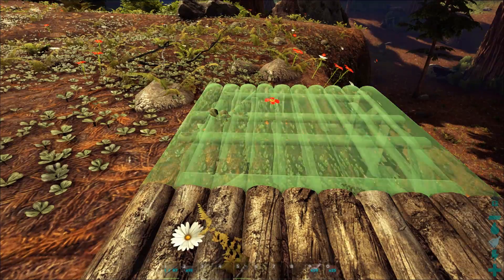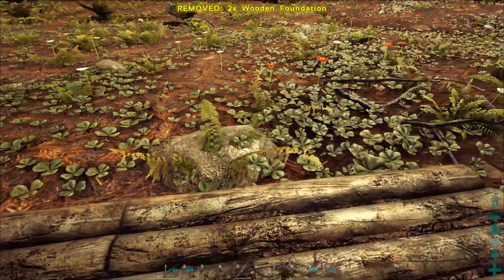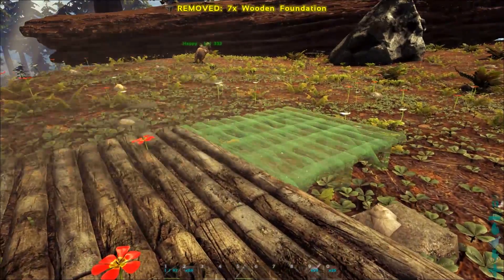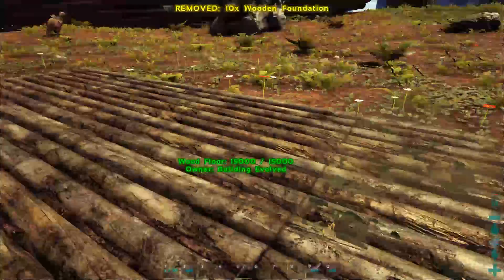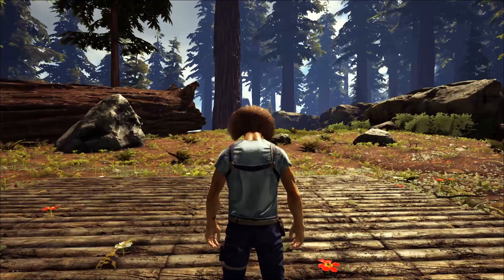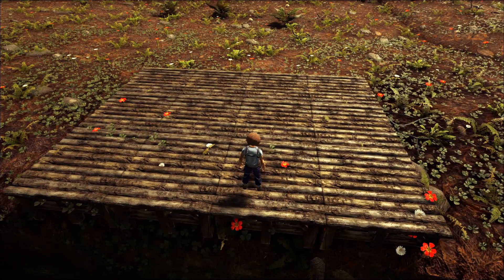This is going to be a bigger build and probably a longer video. The inspiration comes from Redwoods Cabin 1, and a particular shoutout to Zealous Raven — he took inspiration from my first cabin and built a bigger version, and I'm taking inspiration from that. Start with a three-by-four platform of wooden foundations. You'll need a big flat space because this is only the beginning.